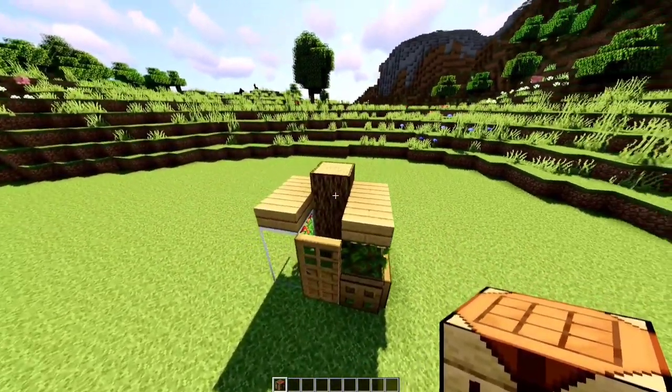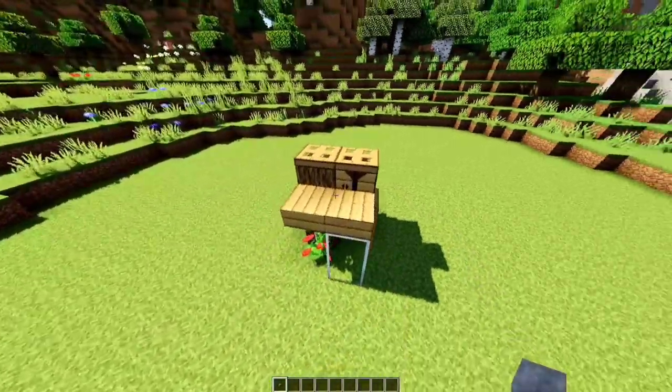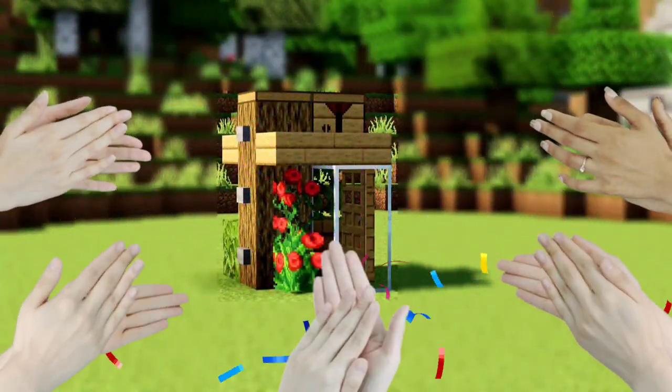Crafting table here. Trap doors on the top, like so. Three stone buttons in the logs. Congrats, yay — you completed the outside!